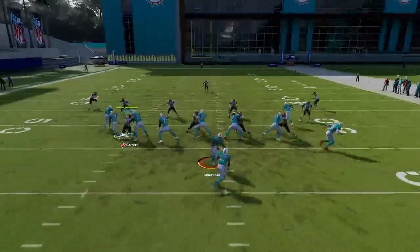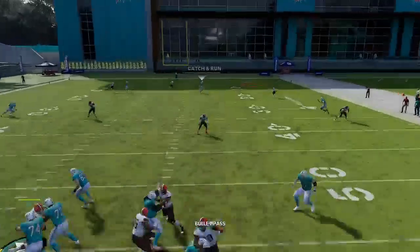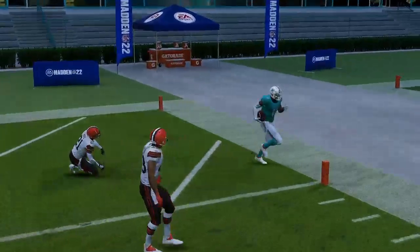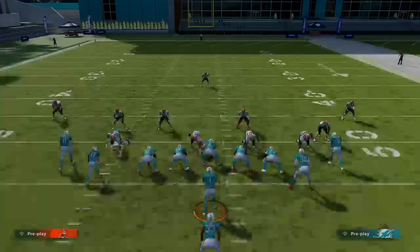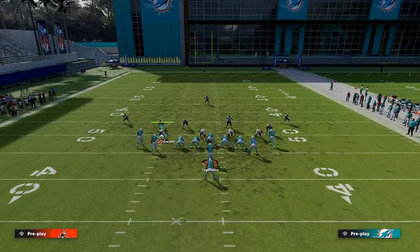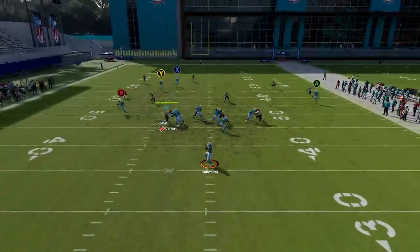I'm putting A on a wheel route, which is unique to this formation. What you're going to see here is you could actually have the extra blocker and then X is wide open for a one-point touchdown — really easy. Usually we put the running back on that, but you could do that too if you choose. You could also streak Y and put B on a drag.